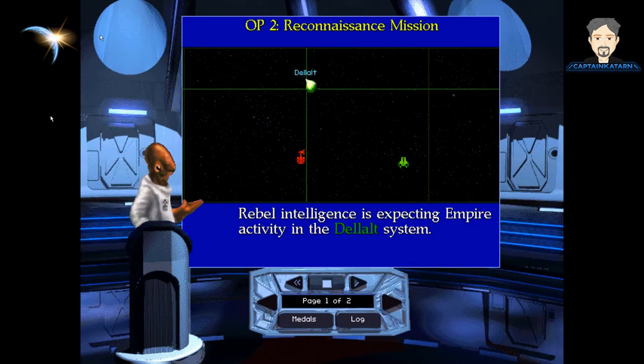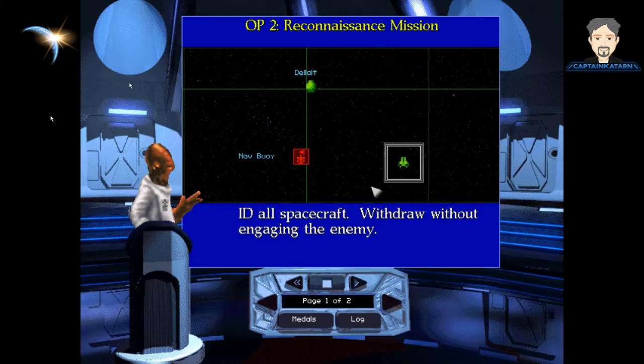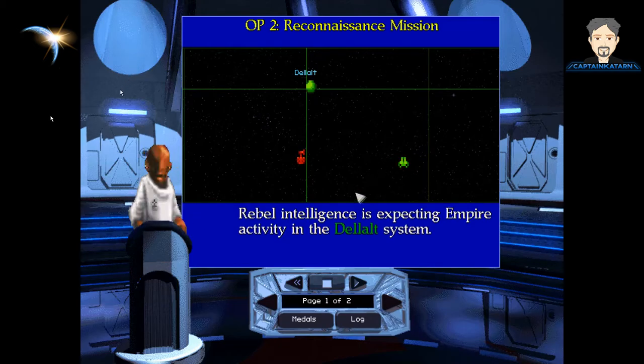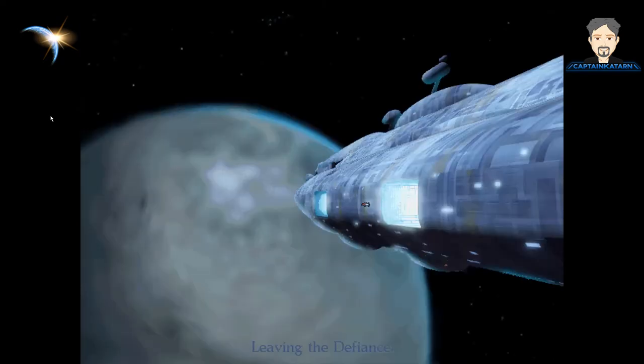Empire activity is expected in the Dellalt system. Rendezvous with the nav buoy and stay alert for imperial warships. Identify all spacecraft — withdraw without engaging the enemy. I'm going to be in an A-Wing, that's freaking cool. The captain of the Brixby, an imperial corvette that recently defected to the Rebel Alliance, confirmed that the Empire is planning a major offensive. Your A-Wing will undertake a scouting patrol in the Dellalt system — do not engage the enemy.